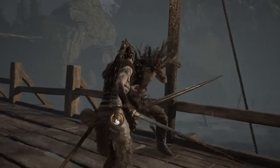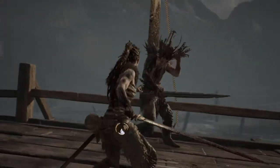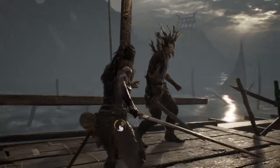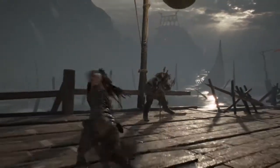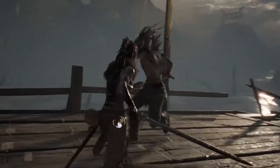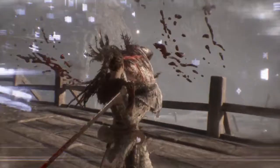If you parry and then press F, this is what's gonna happen — she's gonna kick the guy with the bow. I'm pranking him! So I'm calling these the F combos, just because F is the button on my keyboard. Extremely cool.